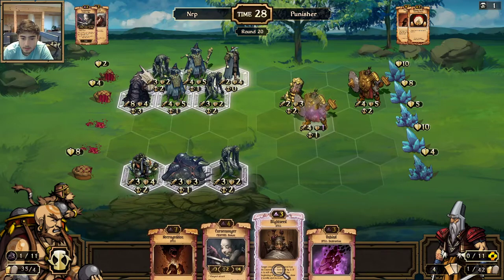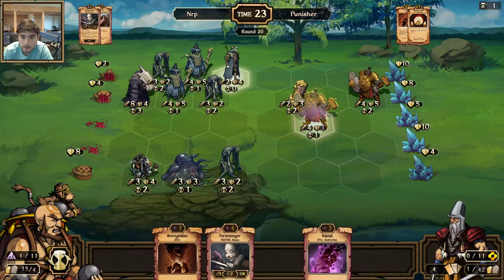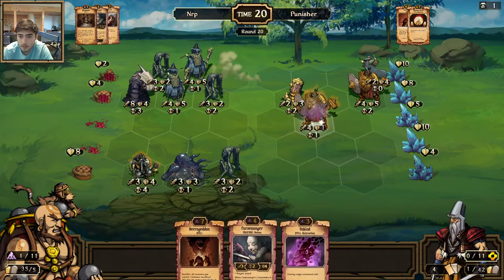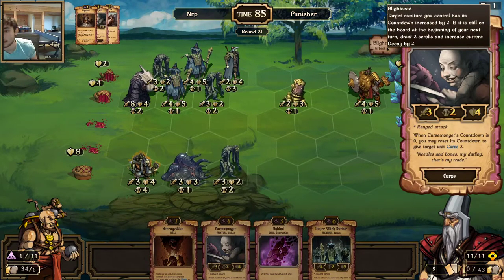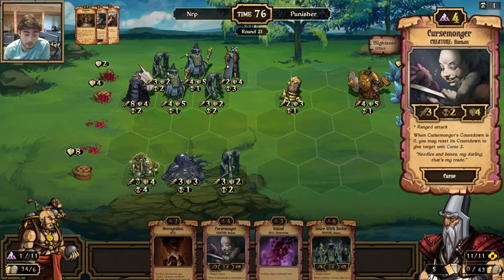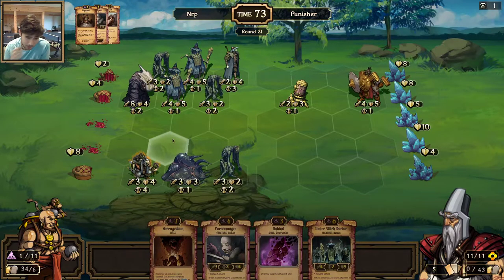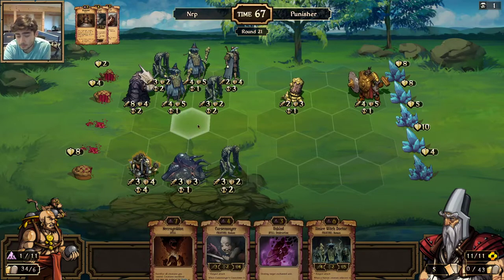I could play a Blight Seed here — I'm going to play a Blight Seed instead. I don't think he's going to waste removal on this. The Blight Seed is going to give me more resources and cards. If he wants to get rid of it he has to use Potency Burst or Final Dispersal on this Cursemonger, which would be pretty tough. Now I have an Unbind in hand so if he places a threat I have some means of killing. I think I might have this.